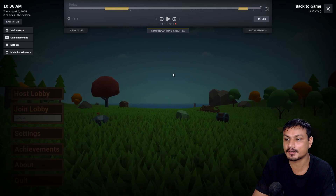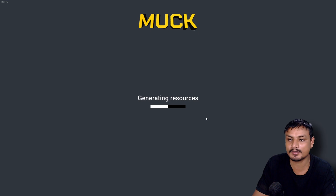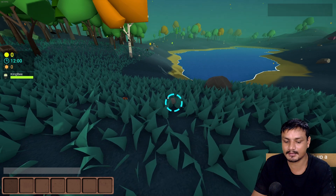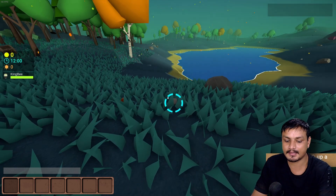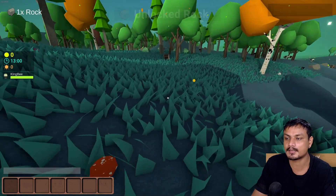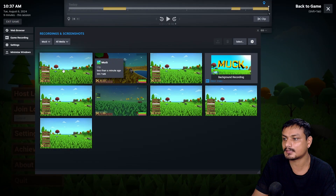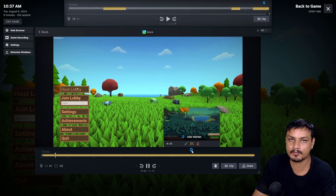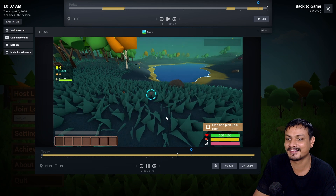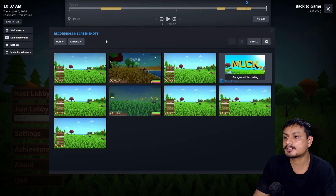You can mark your gameplay recordings mid-game. Let me demonstrate — I'm recording and something big is about to happen, so I'll mark this moment by pressing Ctrl+F12. It will mark that moment. Now when I stop recording and view clips, I can see the marked moment — the 'big moment of picking up the rock' — right there in the timeline. This is a really powerful feature.